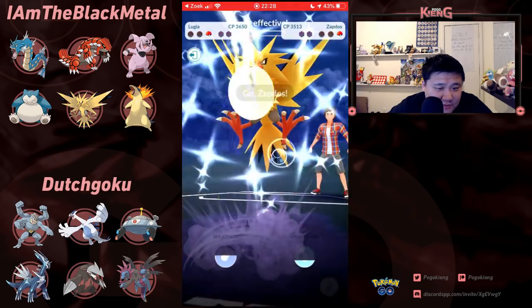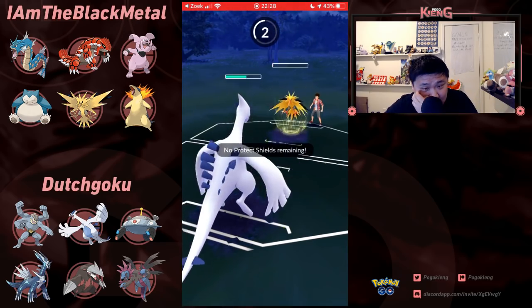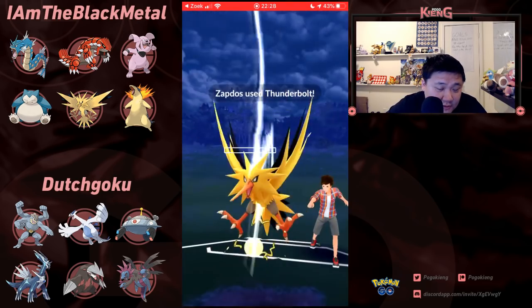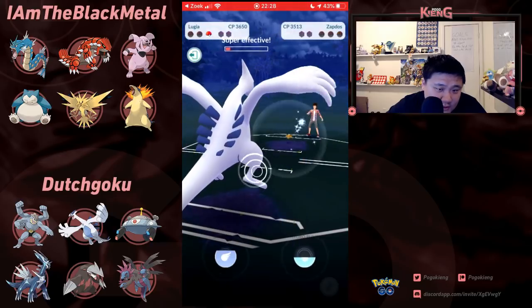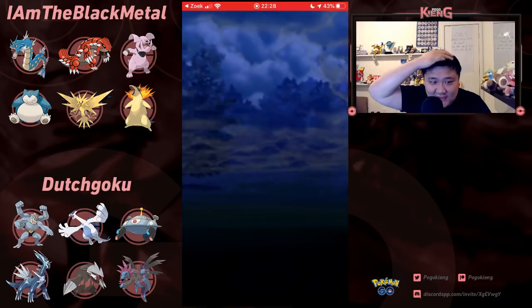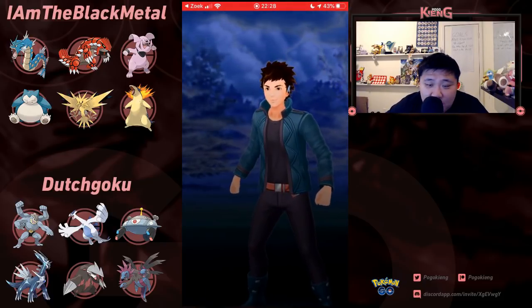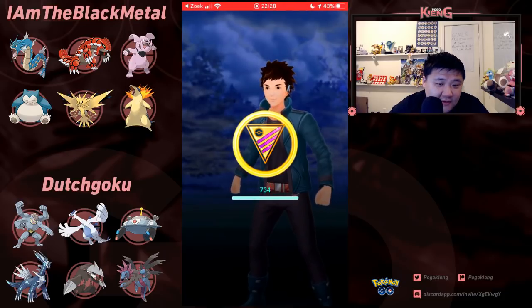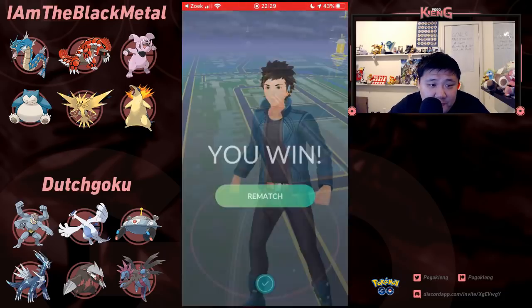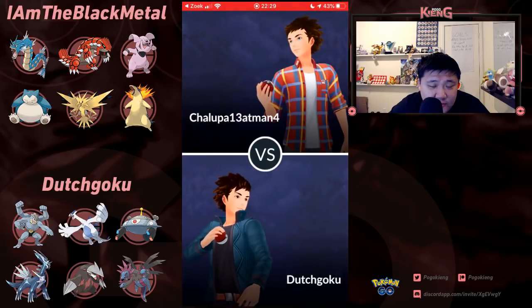Going to get Hydro Pumped. Thunderbolt — this Thunderbolt is not even going to KO. Lugia is crazy — what a Master League pick. If you're not picking up Lugia in the first or second round, you are definitely missing out. This double Dragon strategy is super interesting, even in the face of Granbull.